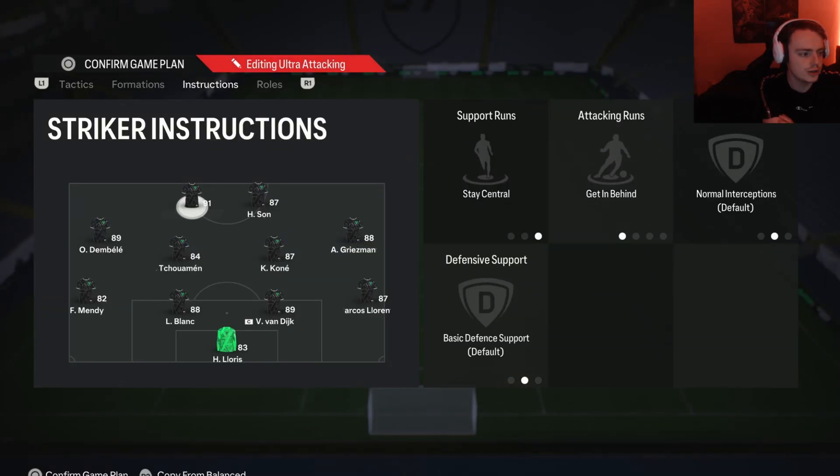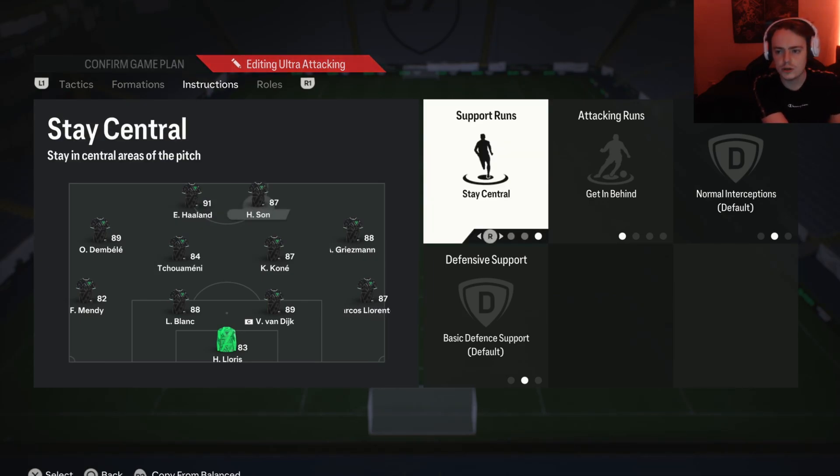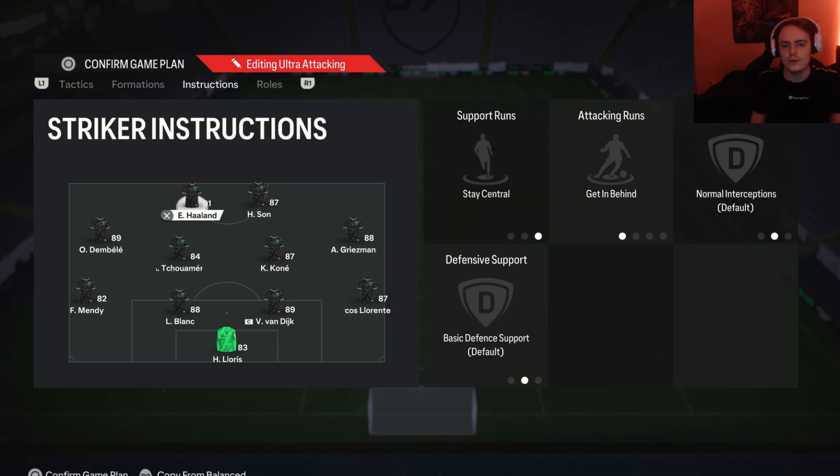Moving on to the player instructions: on both strikers we have them on stay central and get in behind. The reason for stay central is we primarily want them in those central positions — they're always there to finish off chances and can always be relied upon centrally. Stay central is the most meta instruction for this position. We also have them on get in behind because a lot of people are using 71 depth and very high defensive lines, so by having these players on get in behind, they'll always look to exploit those high lines and give you the best chances of scoring goals.